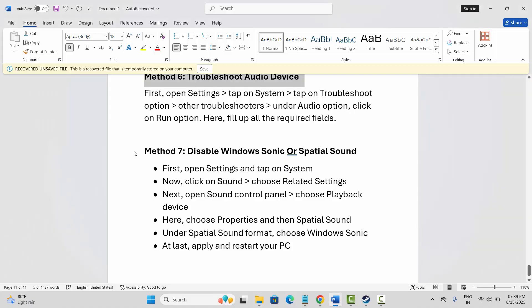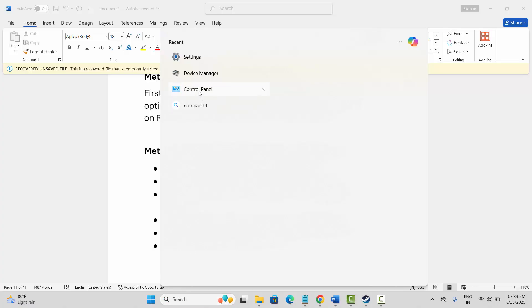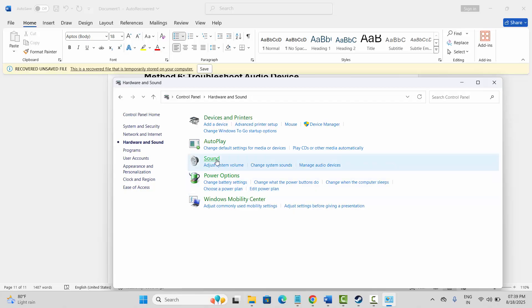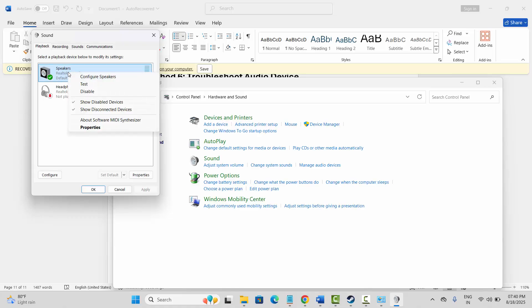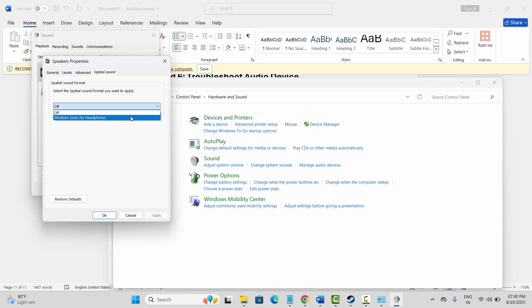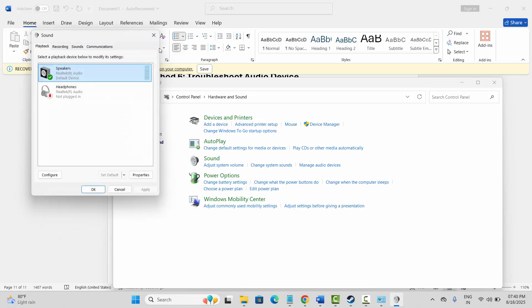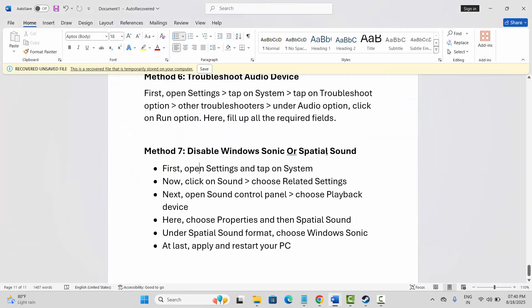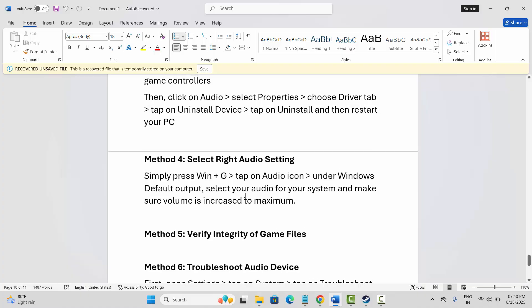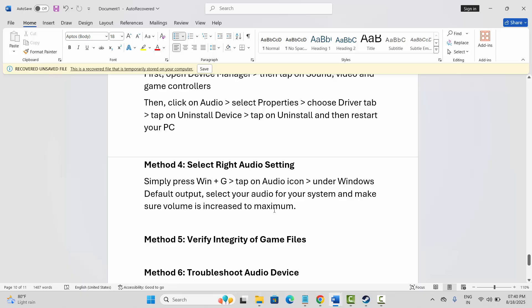Next is to disable Windows Sonic or spatial sound. Go to the search option, search for Control Panel, click on Hardware and Sound, then click on Sound. Select your speakers, right click, click on Properties, then click on Spatial Sound and select Windows Sonic. Click Apply and OK and check if the sound issue is resolved. Hopefully these methods will help fix the sound not working, crackling, or distorted audio problem in Delta Force. That's all for now — thank you.